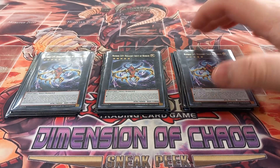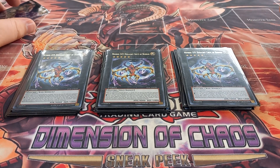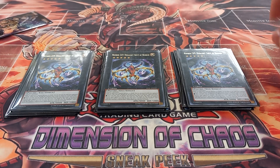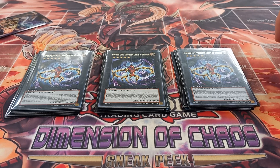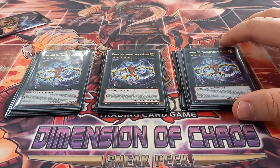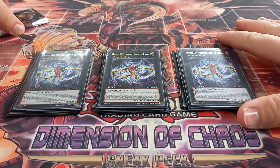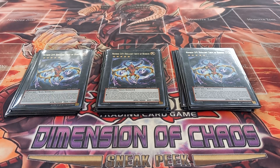Chaos Number 69 Herald of Horror has the effect that when an opponent's monster declares an attack, you destroy all cards your opponent controls. Then if it has Herald of Horror as material, it gains the following effect: you can detach material to target one face-up XYZ monster your opponent controls, and Herald of Horror gains attack equal to that monster's original attack, its name becomes that card's name, and it gains that monster's effect. The main reason this card is here is because of the board-wipe when the opponent attacks, plus it's a 4000 ATK body.